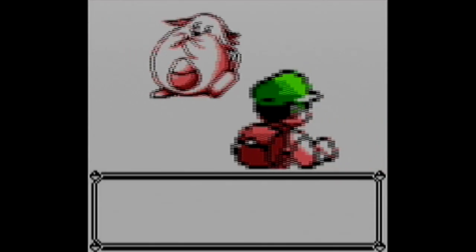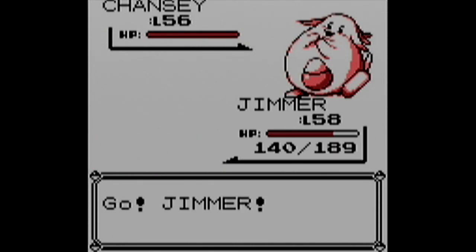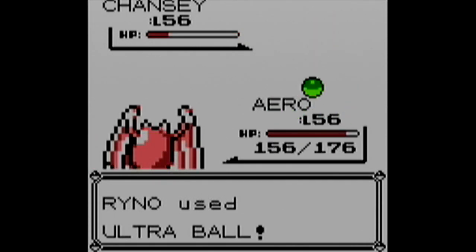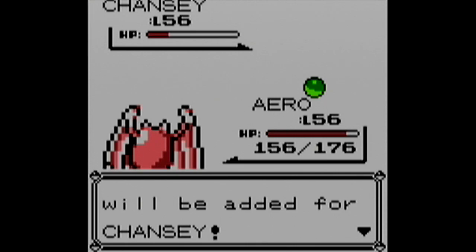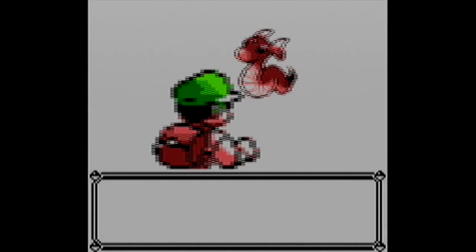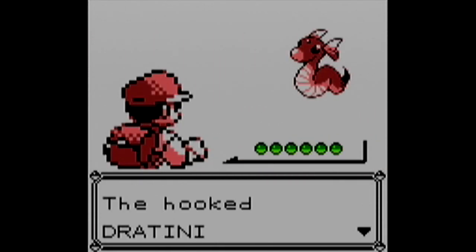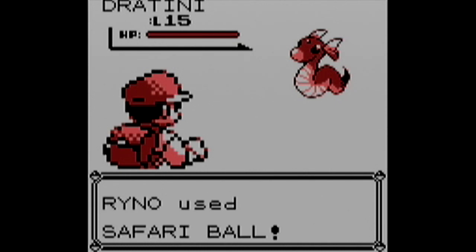Another thing we encounter in the maze floor of Cerulean Cave is a Chansey. I'm extremely glad about that, because trying to catch a Chansey at the Safari Zone would have been the worst thing ever. Luckily, Chansey shows up in Cerulean Cave. Speaking of the Safari Zone, the last things we need to catch are there, starting with a Dratini, which we can fish up in the first area with the Super Rod.